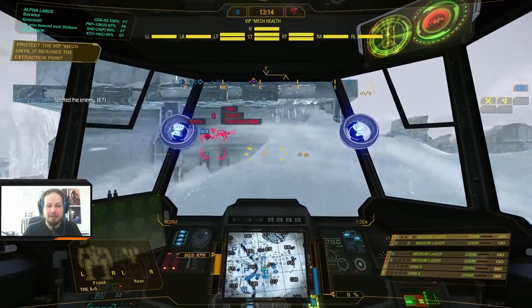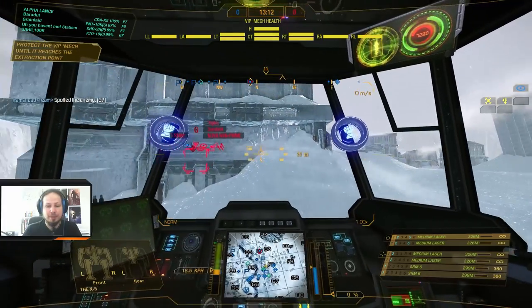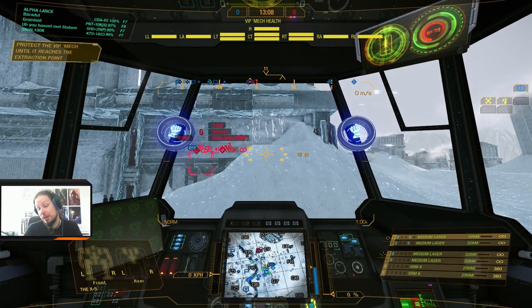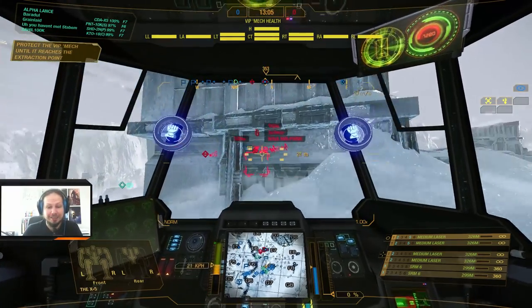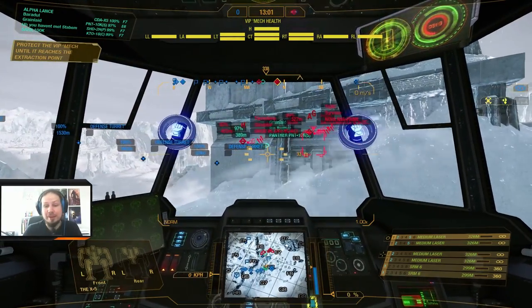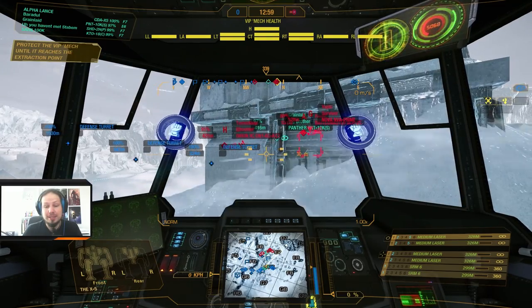Anyway, playing the Cicada still, playing SRMs and medium lasers. The enemy is setting up in Echo 7 and I assume that everybody is there, so I'm not going in. As you can see, there are still a lot of blips around. And this light mech is overextending — the Panther shouldn't go in at all. What is he doing there? Panther, pull back. You're far too up front.